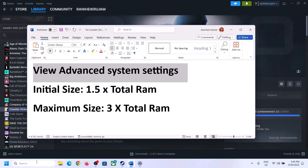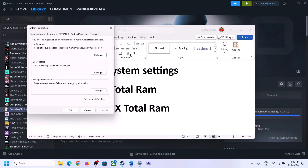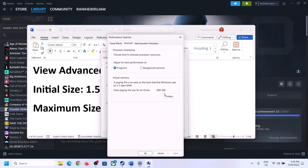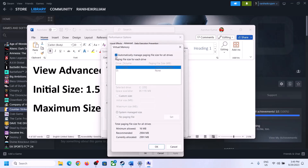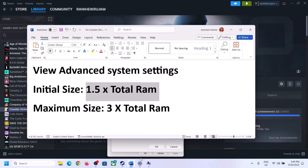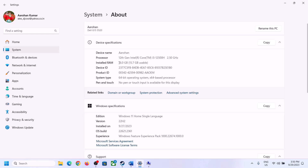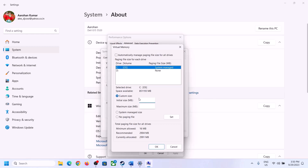The next step is to increase the virtual memory. Type 'view advanced system settings' in the Windows search box and click on it. Click the first Settings button, go to the Advanced tab, click Change, and uncheck the box which says 'Automatically manage paging file size for all drives.' Select the drive where the game is installed. Check your total RAM — you can go to System, then About in Windows Settings. In this example, total RAM is 16 GB.